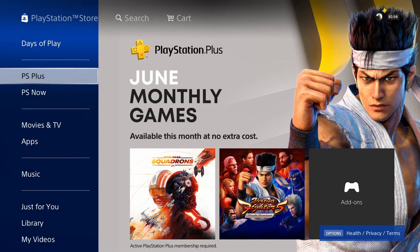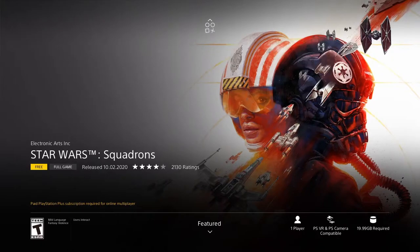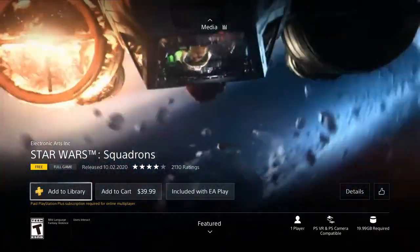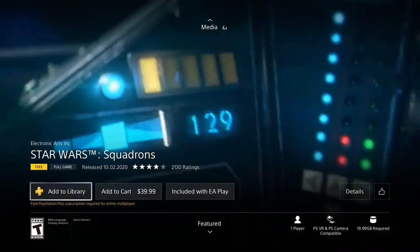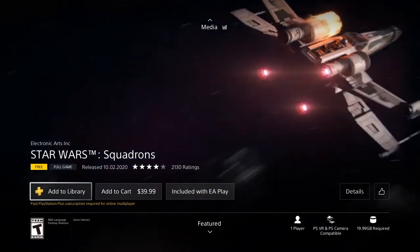Now jumping into the PS Plus games — you have Star Wars Squadrons, a game I was tempted to buy when it released but held off on, and I'm kind of glad because now I got it for free. I held off because the scope of the game wasn't too huge. It's an online-focused game where you play in online battles, and on top of that there is a story, but the story is very short. There's no ground combat — everything is space combat.